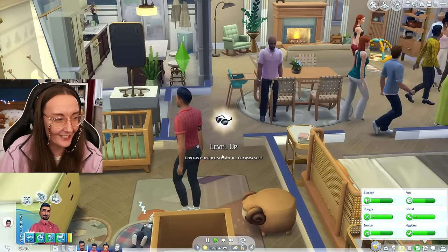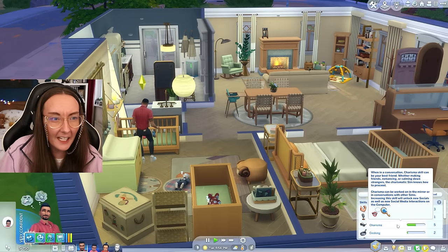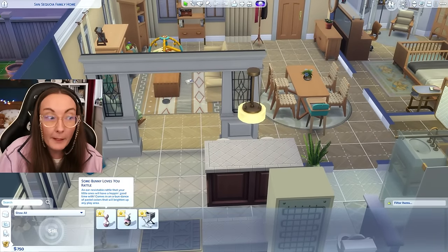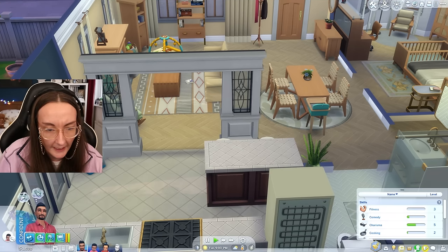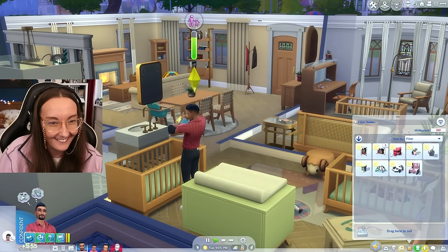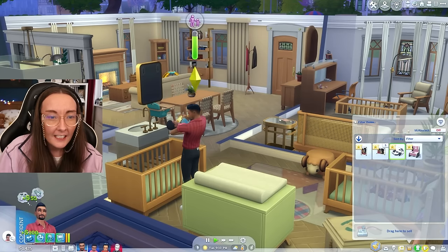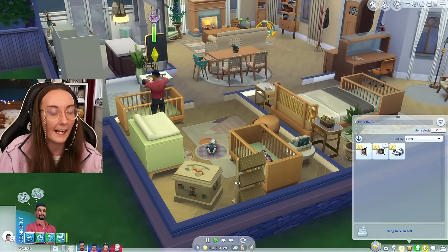Another gold and we reached charisma level four — we flew up that charisma. Level five — what is happening? That all just came from having a baby shower — that was absolutely unreal. They've been chilling in my personal inventory. Here we go — this is where the money rolls in: 90 simoleons, 70 simoleons, 35, 55, 100. Damn — we went over a grand on just infants. That is impeccable.